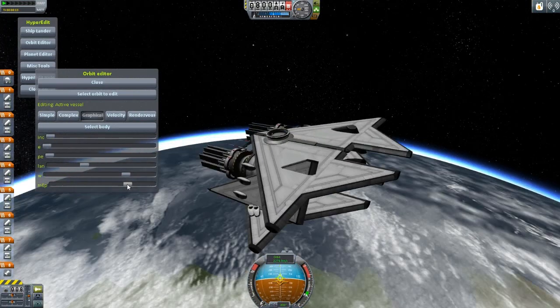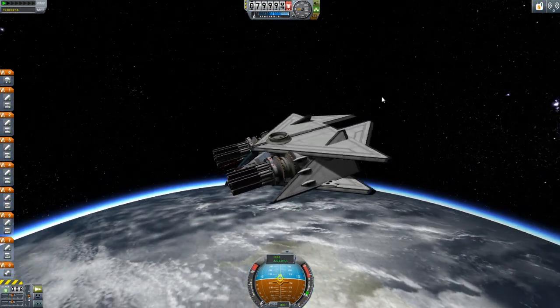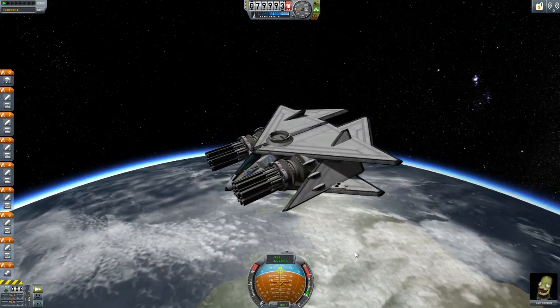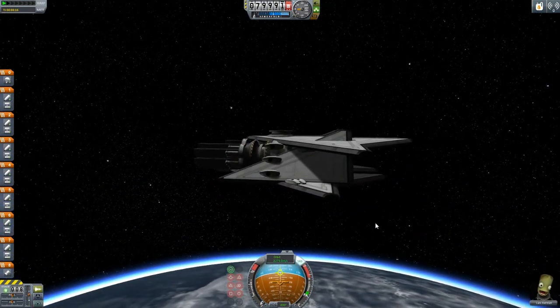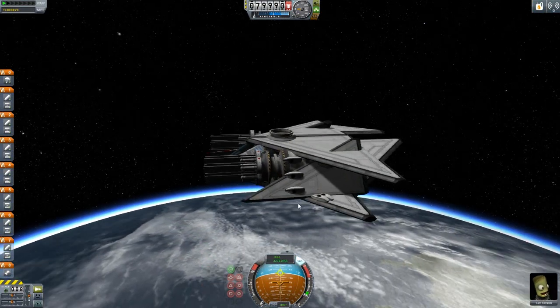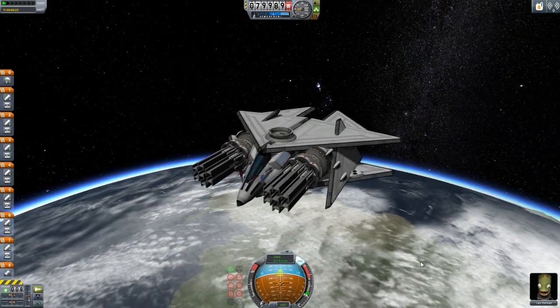Hit the V key for free camera so we can see Kerbin underneath us. Since we're in the dark, go to the graphical settings and hit MEP to change position to the light side. Let's test this out. We have a Kerbal inside the spacecraft; even though it's facing straight on the camera, the nose is actually pointed downwards, so the RCS will behave a bit differently.